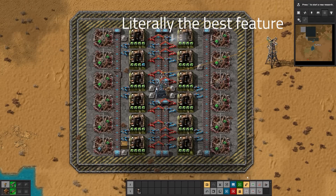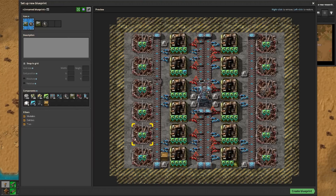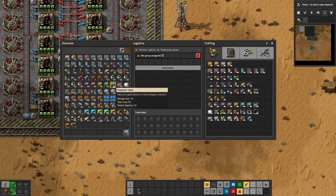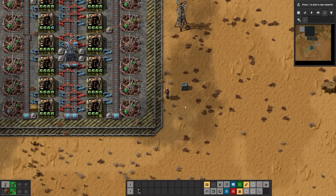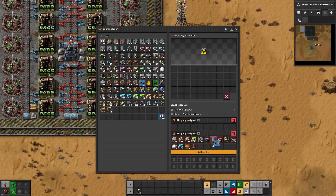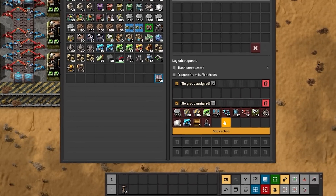Here's a fantastic feature. Let's take a blueprint of this — let's include the tiles, just because they're awesome. Let's say we wanted a requester chest that requested exactly what was in this blueprint. To do this, we just make a chest, click on it, pick up the blueprint, and click on 'add section'. And there you go.